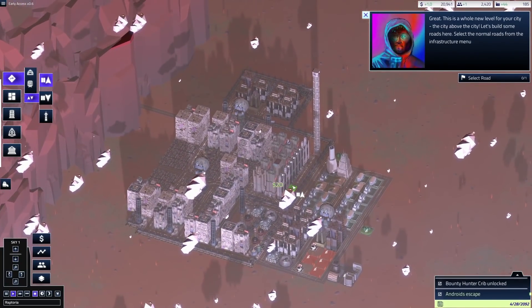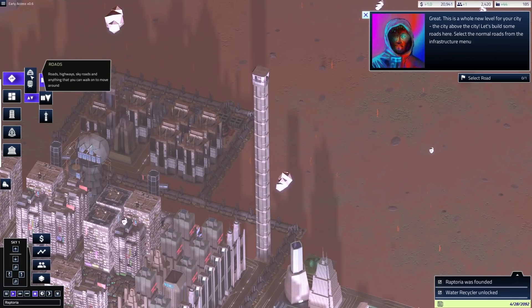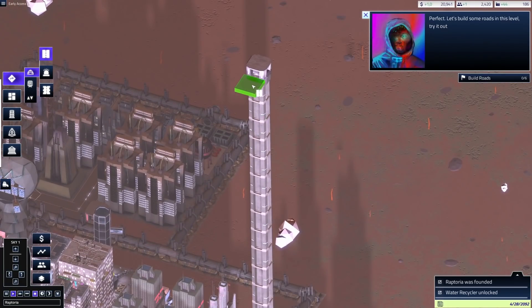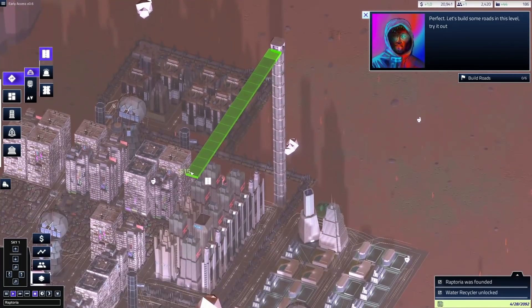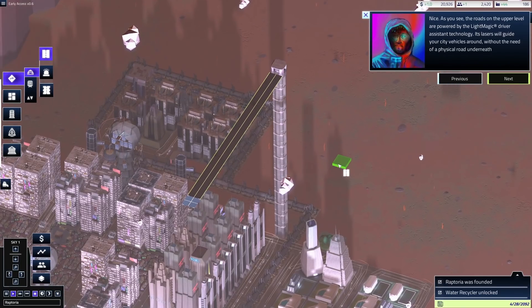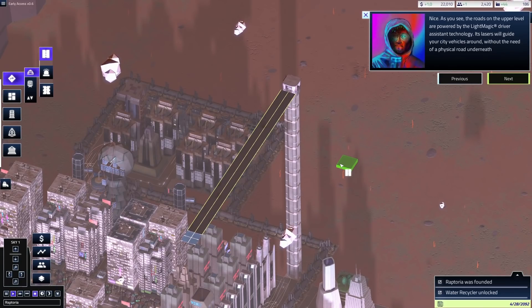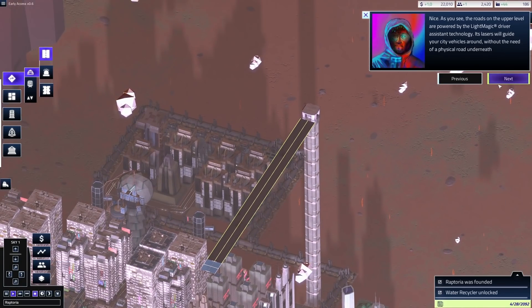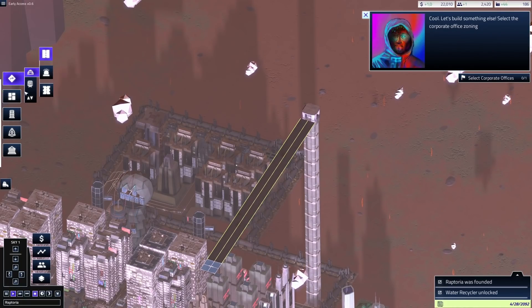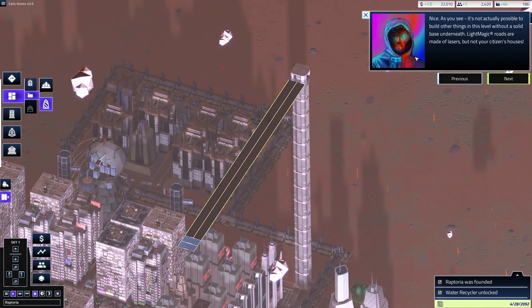Sky one — wow, there are clouds! You've got to be kidding me — that's amazing! This was way more detailed than I thought it was going to be, honestly. There are so many options here. Select the road — now we're building sky roads! Give me a one down below in the comment section if you'd like to live in Sky City. Cloud City, baby, eat your heart out! As you can see, the roads on the upper level are powered by the Light Magic Driver assistant technology — its lasers will guide your city vehicles around without the need for a physical road underneath them. Select corporate offices — it's not actually possible to build other things on this level without a solid base underneath.